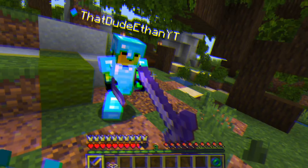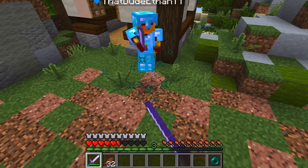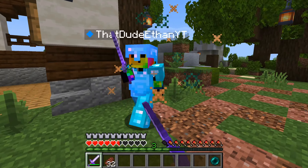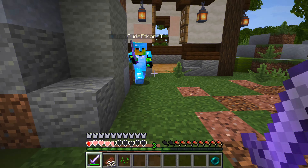Now, if I make it so the sword makes me take no knockback, in addition to giving the mob I hit slowness and weakness, I think this improvement is good enough. So now, after adding a few finishing touches to the command, I think it's time to duel ThatDudeEthan.